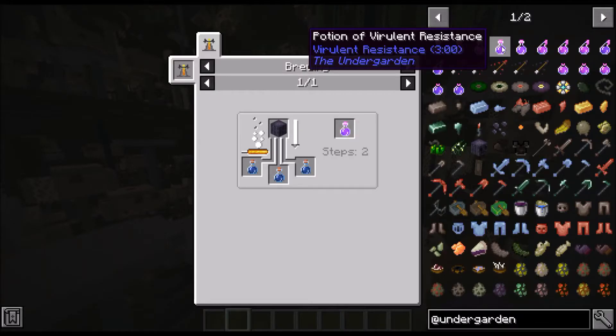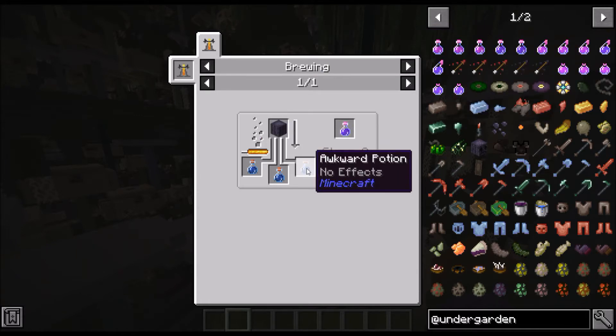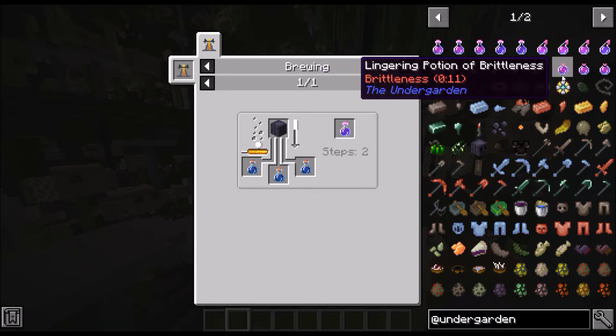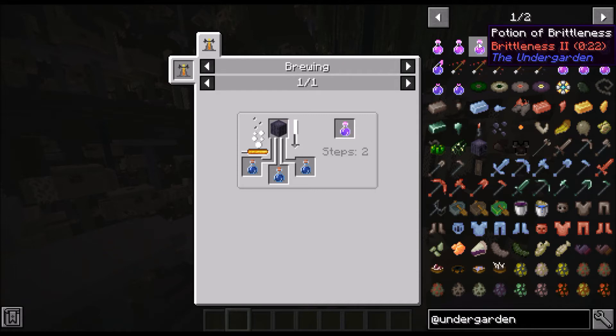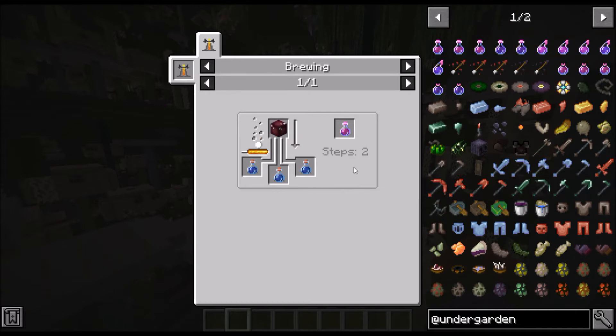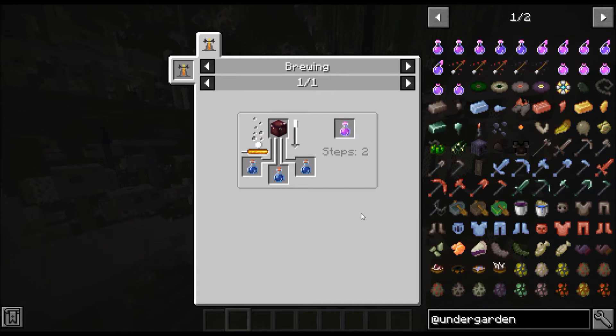This right here is a potion of virulent resistance. The way you make this is by brewing a gloom gourd into an awkward potion to get the potion of virulent resistance. There's also the potion of brittleness — you get this by brewing glowstone into a potion of brittleness that you've already made, and that one is made by brewing the blood mushroom globules into an awkward potion. Even though these potions seem complicated, they really aren't because it's still the one-step and two-step process with vanilla brewing.